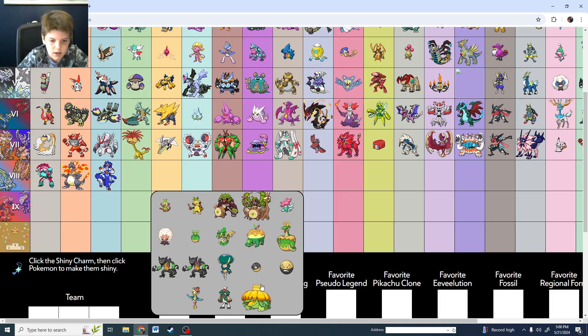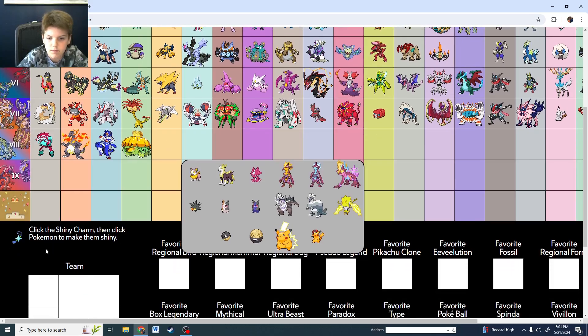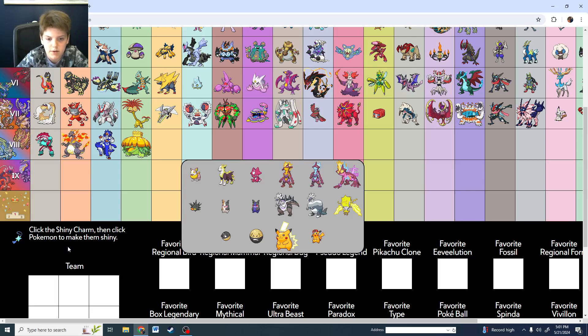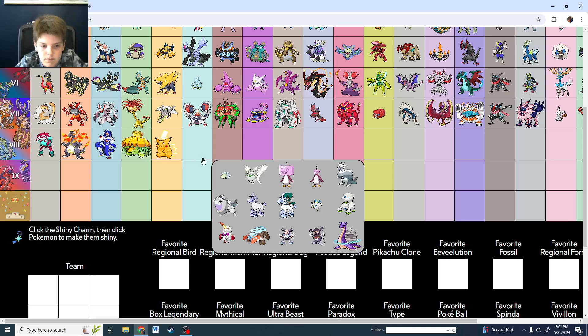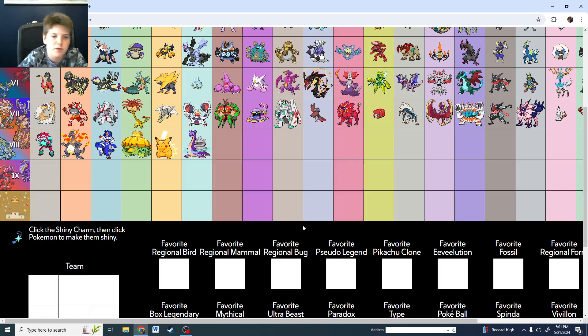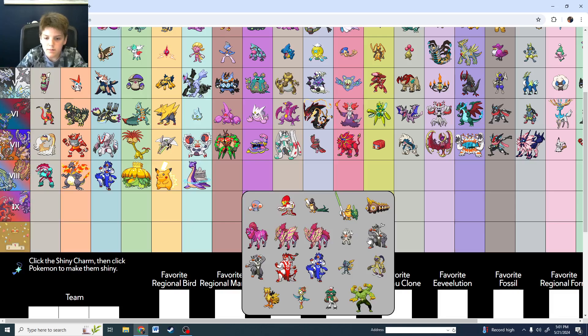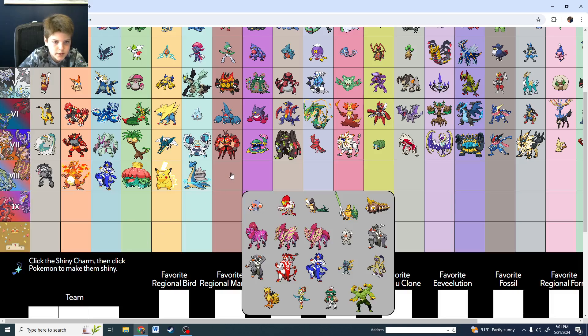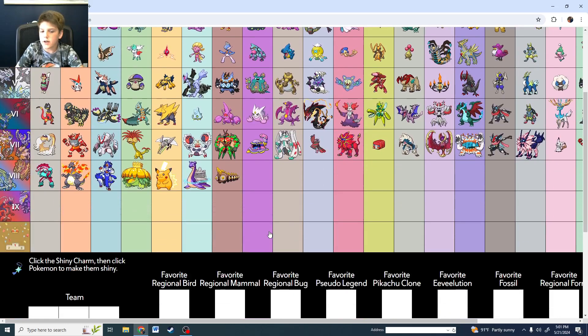Shiny Lapras Gigantamax remix — Mega Lapras. Is that Galarian Slowking? Galarian shiny Slowking giving me the heebie jeebies. Shiny Orbeetle's cool though. Shiny Drednaw, shiny Kleavor — one of the best shinies of all of Gen 8. I'd like to pick Gengar again but I've already picked it. Shiny Appletun — the shiny flapple apples, amazing. Phalanx has a great shiny for all of Gen 8.